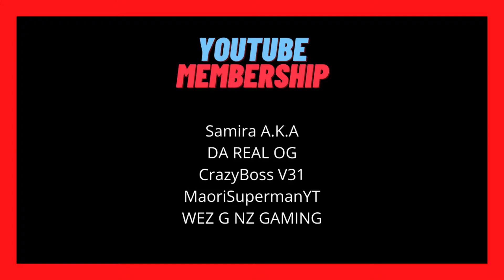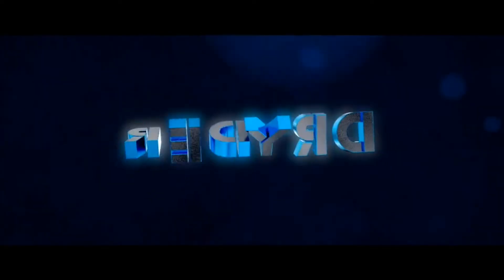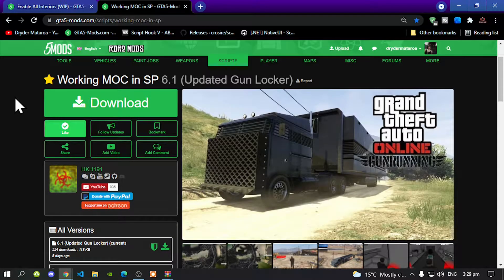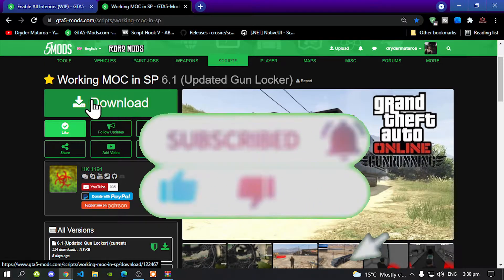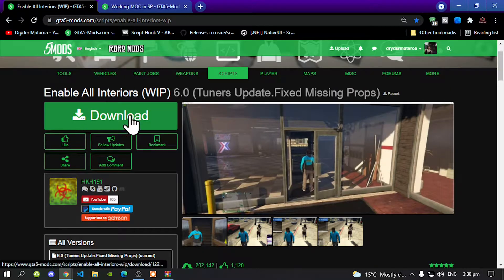With that all said, let's get straight into the video. This video is all about the working M.A.C. in single player. Make sure you download and install all of the latest requirements inside my description below. Once you've done that, download this mod — I will leave it in the description below. This mod does require Enable All Interiors, so make sure you download that too.